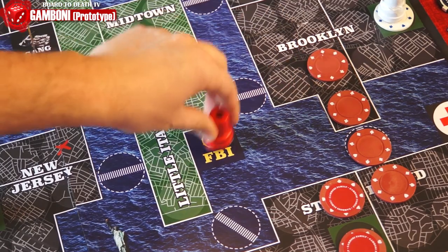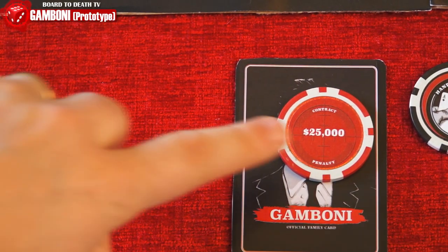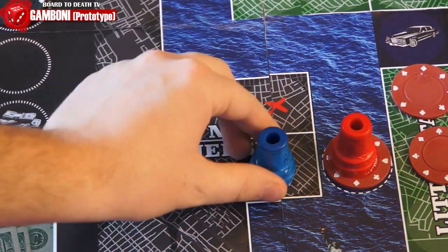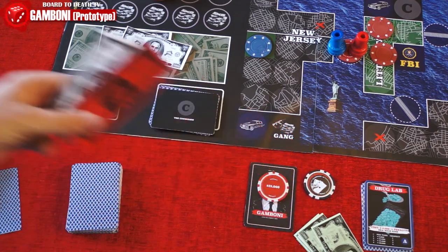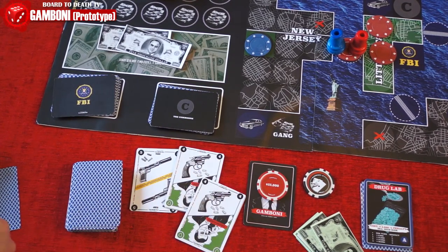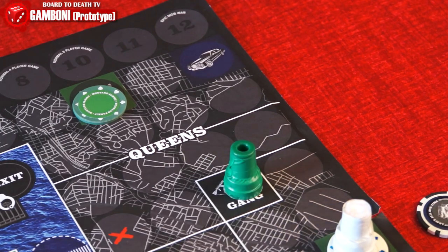However, a rat always has a price on his head, and if a player attacks and wins a fight against a snitch, they get the reward money. When you visit the FBI, you also get a card and read it out loud. If you are in battle, you can hire gangs instead of getting your hands dirty. You can reveal up to three cards on top of the weapon deck to make the attack, but it costs $5,000 for each card you show. If you lose this way, you won't go to jail. The money used will go to the gang stash, and you can attack the gang to take the entire stash if you win.